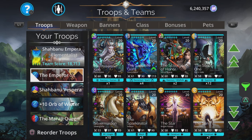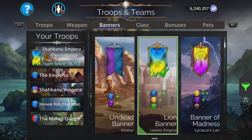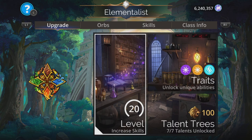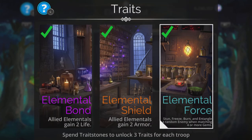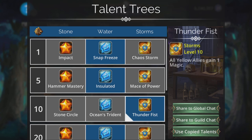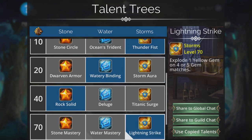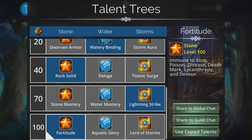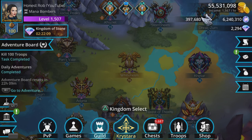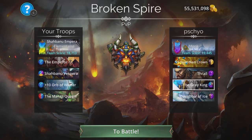His attack goes really high, and green doom skulls are going to be devastating, wrecking through the opponent really quickly. The banner is plus two blue, plus one yellow, minus one green, and we are in Elementalist class. The talent trees are Snap Freeze, Insulated, Thunderfist, Watery Binding, Rock Solid, Lightning Strike, and Fortitude.